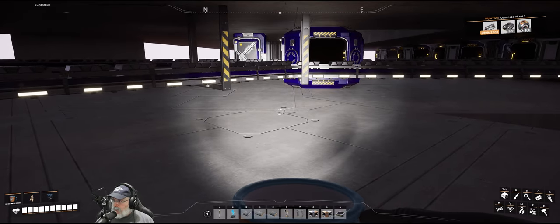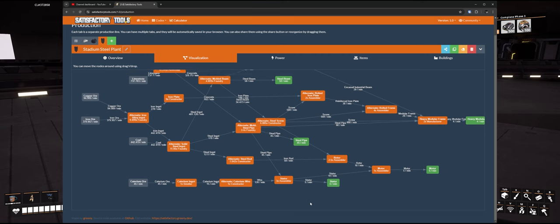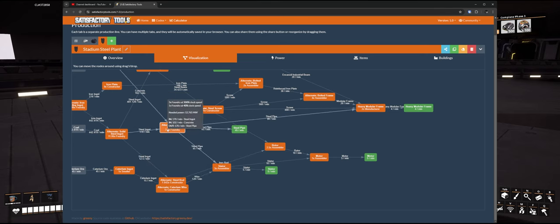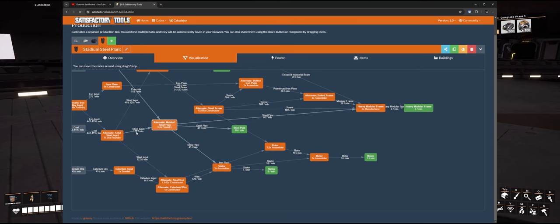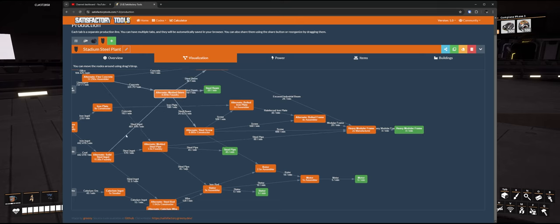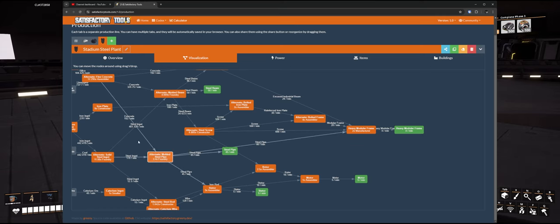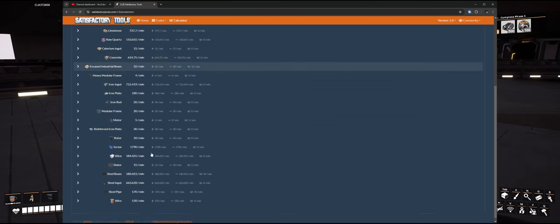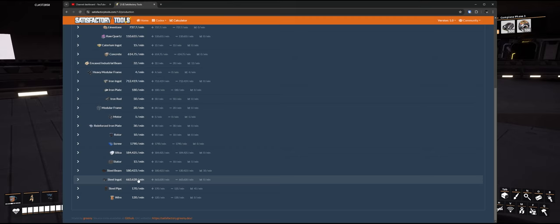Let's look at this again to confirm. The molded steel pipe is only taking in 170, but on that line we're sending down 220 ish, so the extra will overflow to the molded beams. The molded beams need 481 in total, and we were only feeding about 440 — which is pretty close to what was needed. We're providing a total of 663.628 steel ingots in total.